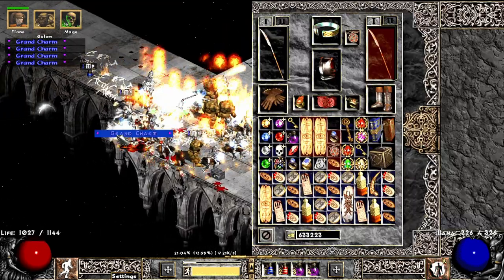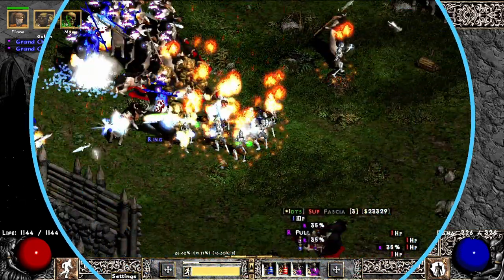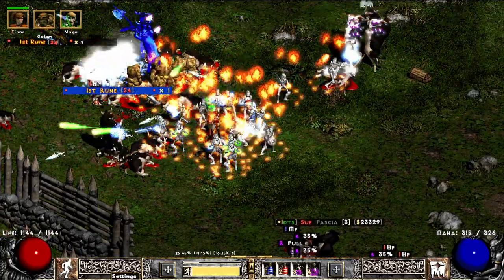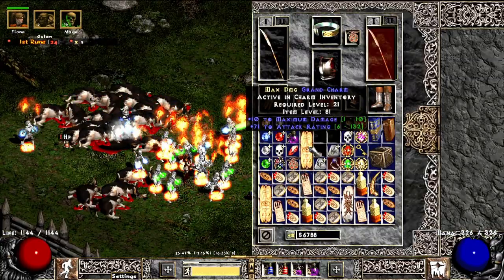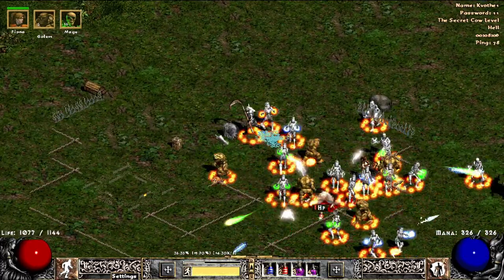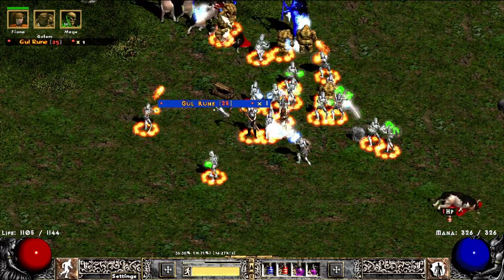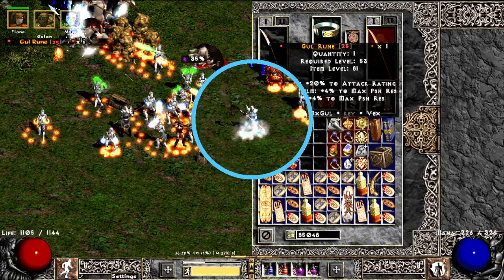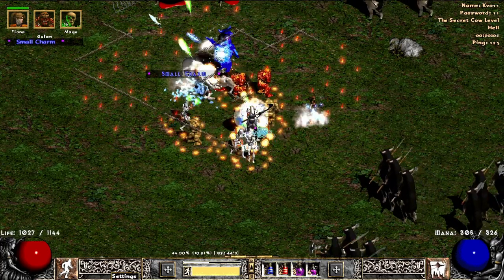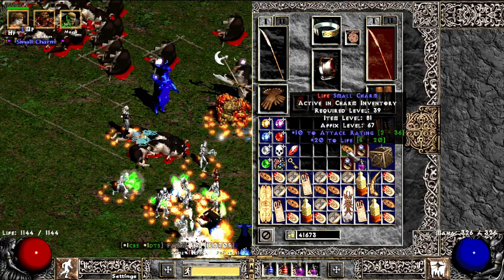Here I had a bunch of root GCs and one of them was actually nice — Faster Run Walk and max damage AR GC. From Kaos I got an East rune. And later on from a pop-able we are getting our second Gal rune. Nice! They were also generous enough to provide me another useful small charm — 20 to life and 10 to attack rating. Not bad!